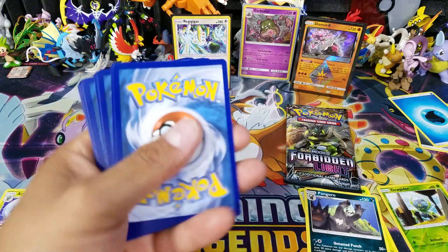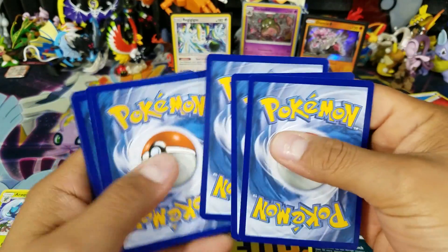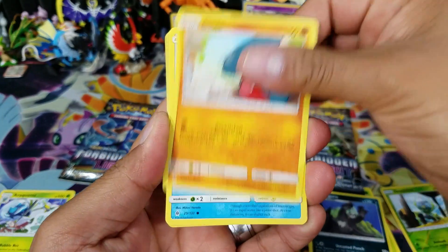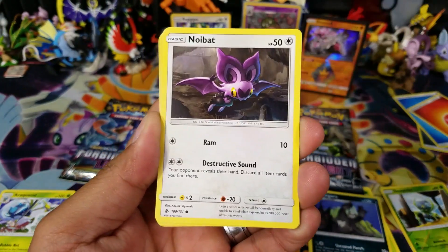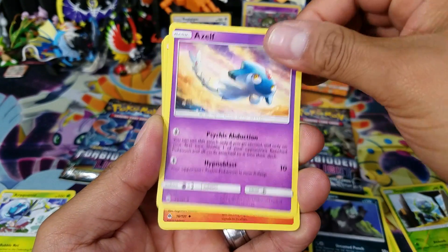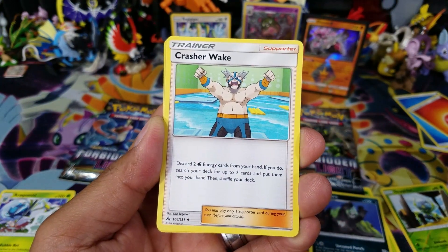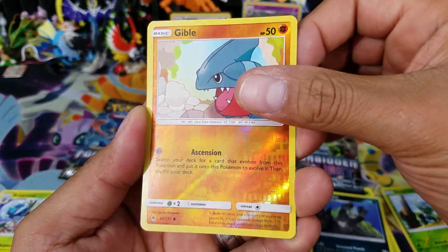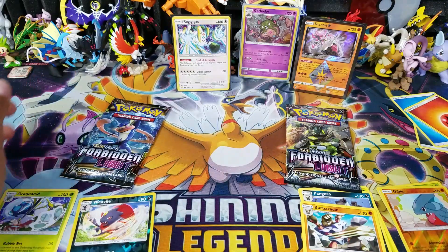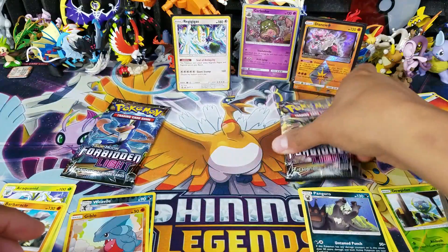Are we going to get something awesome out of this next pack? We've got some Fire Energy of course, Gibble, Clauncher, Noibat, Pancham, Espurr, Azelf, Breloom, and Crasher Wake - please give me a Crasher Wake full art, that'd be awesome. We get a Gibble Hill reverse holo common and a Barbaracle regular rare. Nothing too exciting in that one.